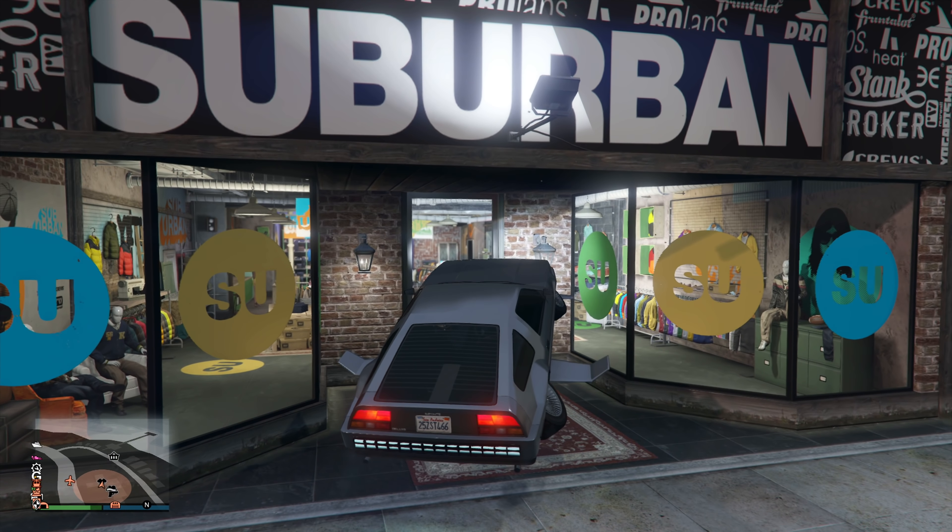For this next one, you will need a Deluxo or an Oppressor. Make your way over to the west side of the map and come on over to this Suburban clothing store. Go and grab your Deluxo, put it in hover mode — or grab your Oppressor — and just fly up inside the roof. Once you get up here, all you want to do is turn off hover mode and just drive forward. You will fall through the building. When you do that, turn hover mode back on and then you could fly around underneath the map. There is a downside to doing this: if you do this for too long, you will automatically die. If you go too far into the city, you will automatically die. If you go anywhere where there is water, you will automatically destroy the vehicle and you'll be teleported back up to the top of the map.